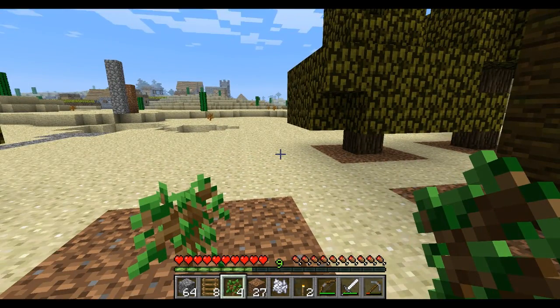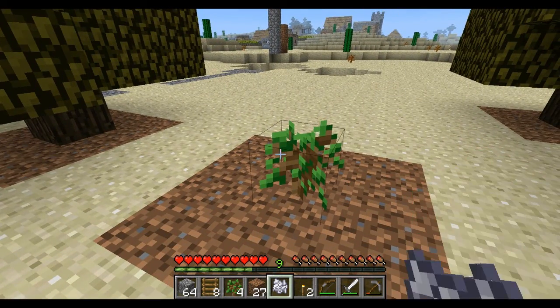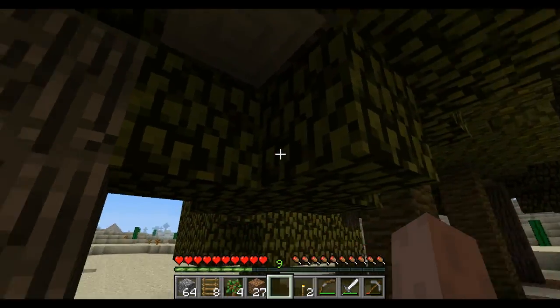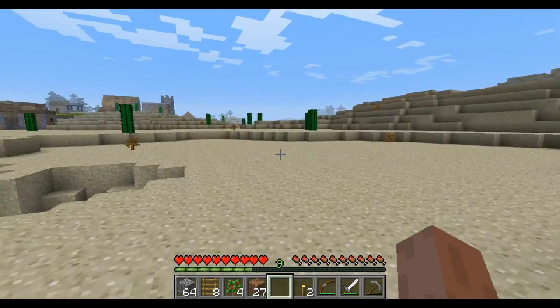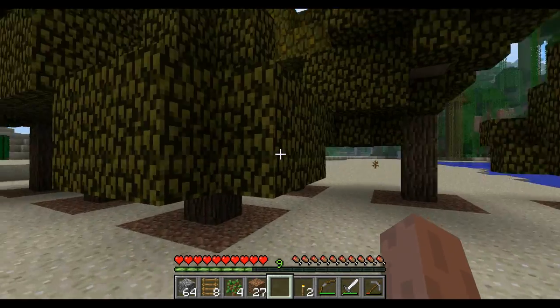I'm going to plant that right down there. Now I can leave that to grow and it will grow eventually in the sunlight, or I can take the bone meal and right-click on it to make it grow instantly. How about that? These should grow taller over time too, even though they grow instantly.